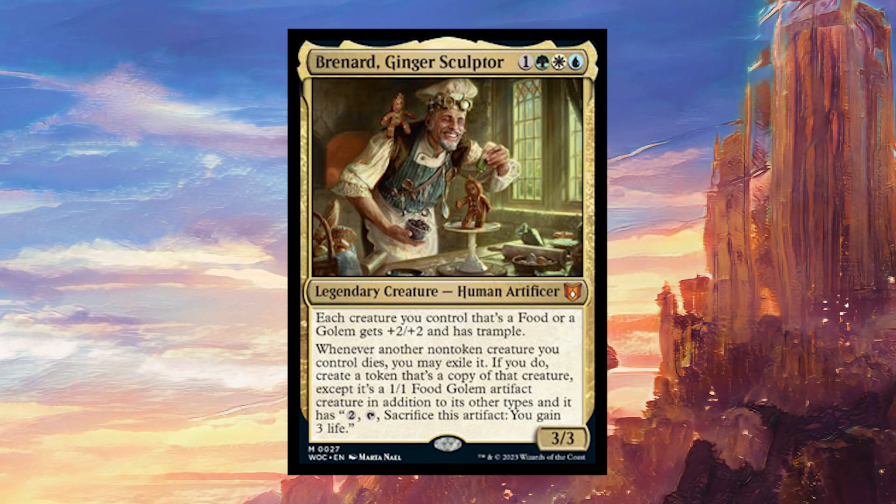But probably you're going to be building around the other side of the card — that's the most interesting part. It's basically going to turn any non-token creature you control into a copy of itself that is a food. So it's going to be very powerful with enter-the-battlefield effects; something like Mulldrifter, for example, will get very good when you get an extra copy of it. Because it also has a sacrifice ability, it can be very good with creatures that have death triggers as well. It's particularly powerful with creatures that have both an ETB and a death trigger, because you're going to be abusing both of those when you create the token and then sacrifice it, getting an absolute mountain of value.